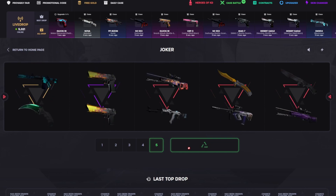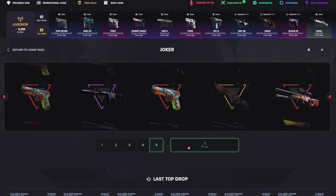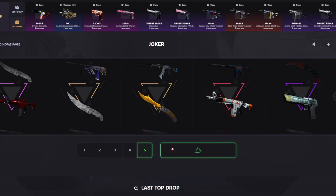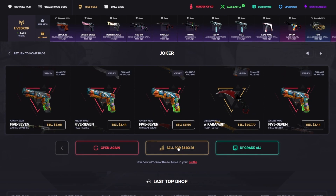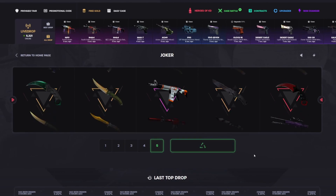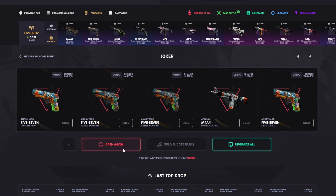Come on Joker, do it again — nice, that should be profit. Great — Onitaji is really good, nice, a lot more profit than I thought actually. It's just one of those Joker days — this case can go on heaters sometimes, sometimes it can be horrible and take your balance, but today it's just printing. Come on, do it again.